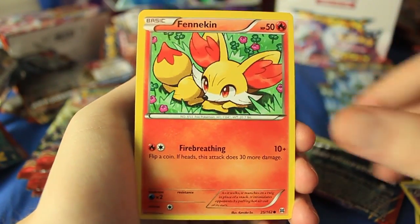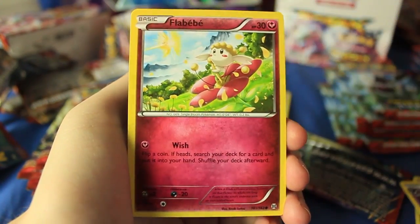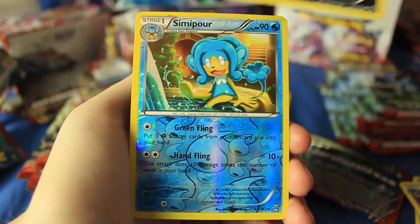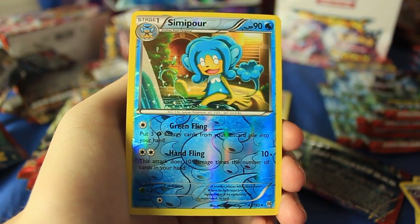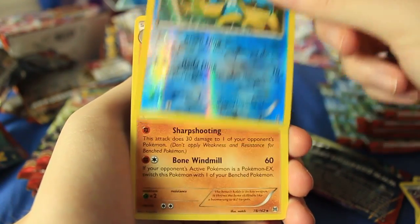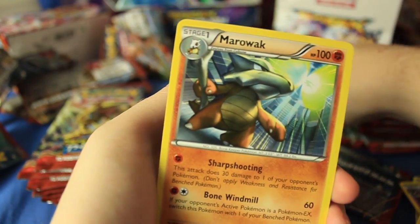There's a Cacturne, Fennekin, Zorua — so the baby — Vanillite, another Zorua — a different one — and we have another reverse holographic rare. We got ourselves a Samurott, which I think might also be our first Samurott, alongside a Marowak. Cool.